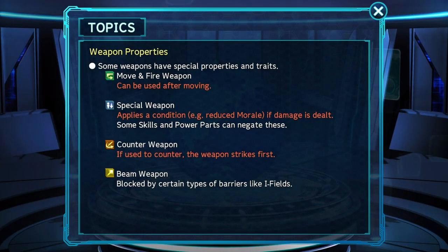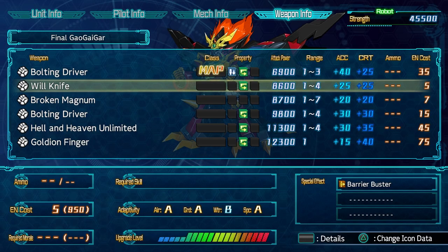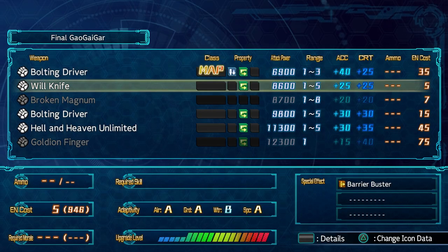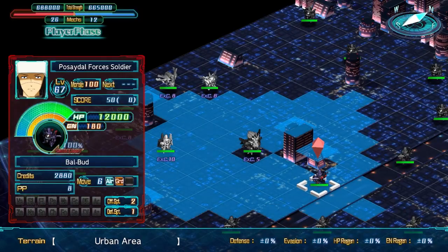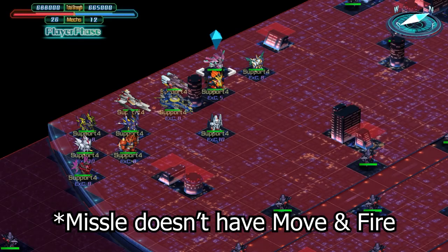The first property, which is the most common and arguably important, is Move and Fire — I always refer to them as post-movement attacks. This property is pretty simple: the attack can be used after moving your unit. It's mostly seen on melee or short-ranged attacks. Almost all units have some weapons that have this property, many even being their strongest attack. The Spirit Command Charge gives all of your units' attacks, excluding map weapons, Move and Fire.